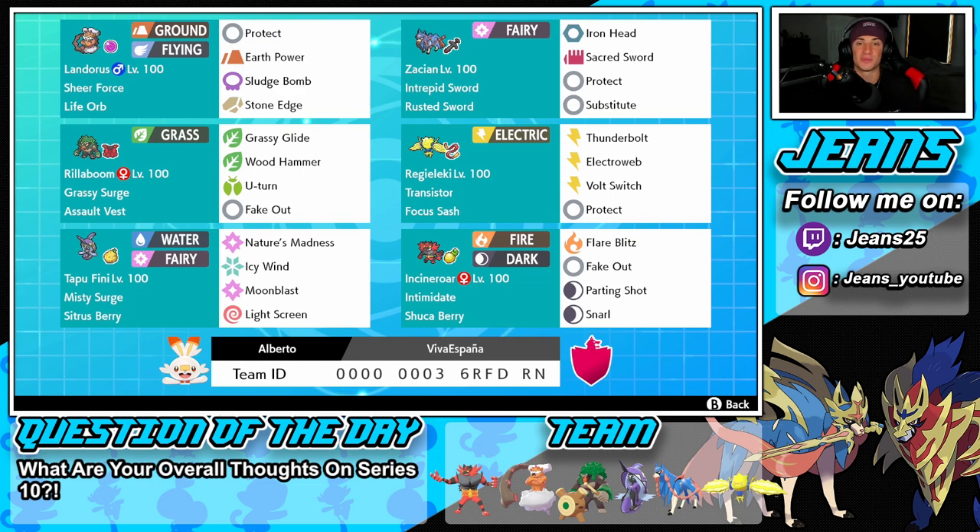On top of everything, Zacian has Iron Head and Sacred Sword for his hitting moves, Protect and Substitute to set up and get him rolling in battle. Middle left is Rillaboom - another Pokemon that can be brought into any single team and he just rocks out. Grassy Surge is his ability, Assault Vest as item, Grassy Glide and Wood Hammer both for STAB, U-Turn for pivot, and Fake Out for flinches. Right next to him we got Regilecki - another Pokemon you can just bring in on any team.